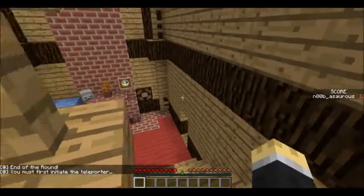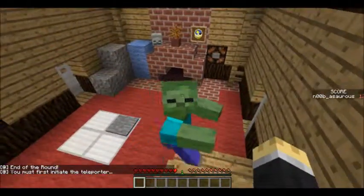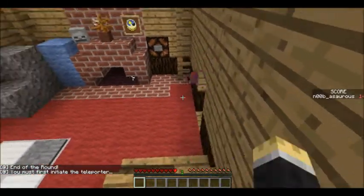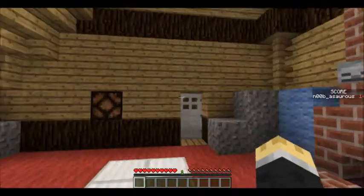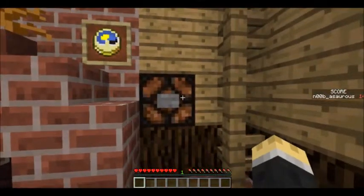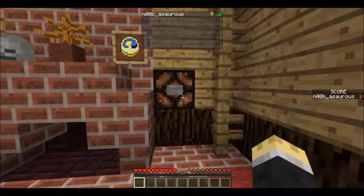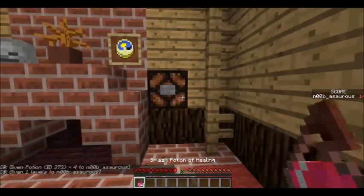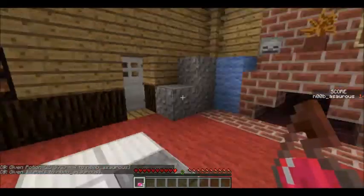At the end of the round, they stop spawning, and you can push the start of round button. As you can see, I've got 14 points and 9 kills. You can start the next round, and you get more grenades, and more zombies spawn.